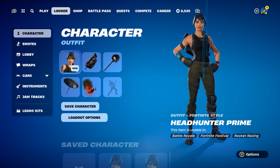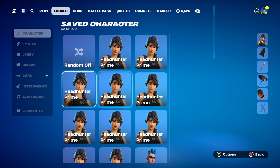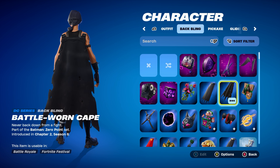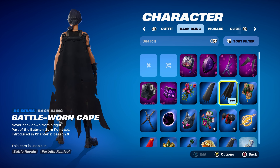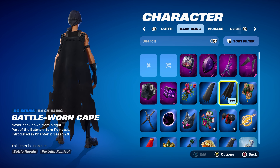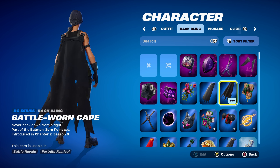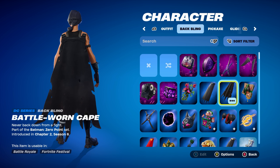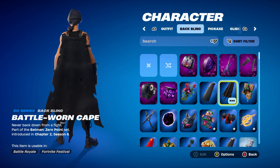Let's move on to combo number four for the Headhunter Prime skin. For this one, I thought I'd use a cape. The one I'm using is the Battle Worn Cape, which is DC series, part of the Batman Zero Point set, introduced in Chapter 2 Season 6. This is Batman Zero's back bling. But you can use any other cape or shroud that would work nicely — just black-themed.